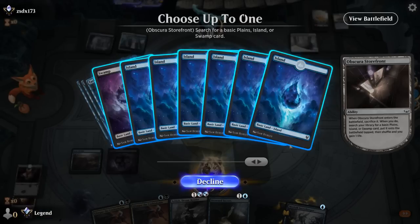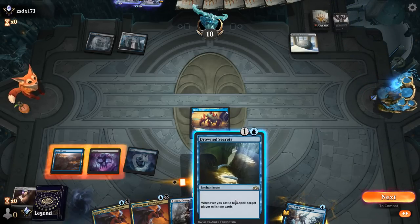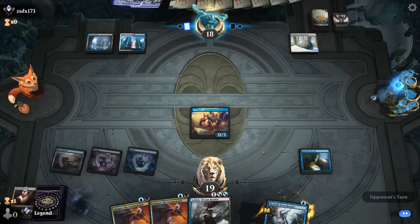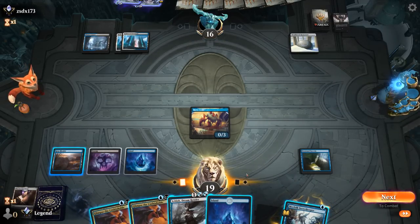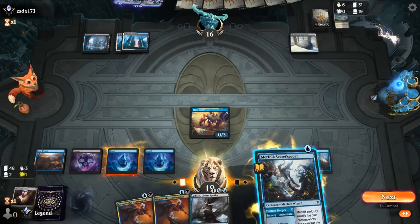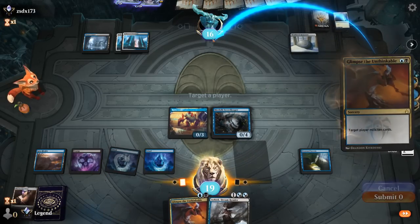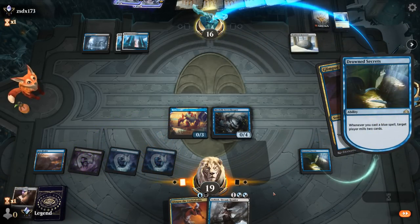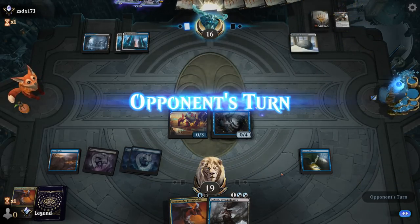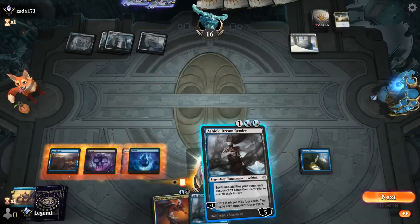Do we go for a Glimpse or get Drowned Secrets going first? We have to worry about potential hand disruption or counterspells, but long term it's probably still beneficial to get Drowned Secrets going. Opponent passes with 3 mana, likely holding a counterspell. We can mill with the Crab again — double Archmage's Charm milled. We can play the Secret Keeper to see if there's a response. The card we really want to resolve here is Ashiok, as that's likely to mill more than a Glimpse long term and exiles their graveyard. There's the Charm countering Glimpse — still mills 2 with Drowned Secrets.